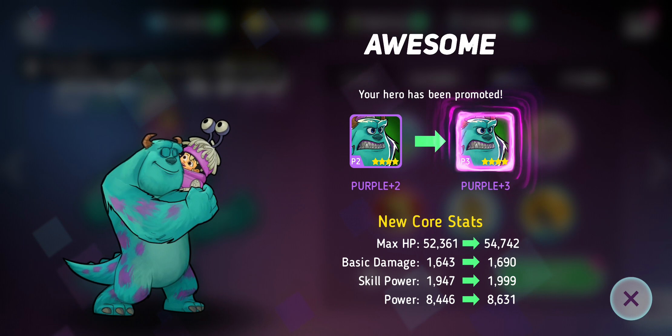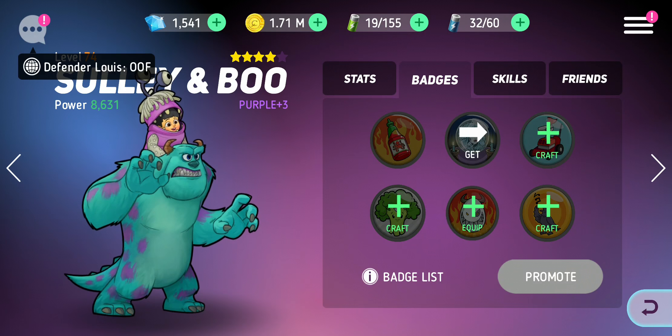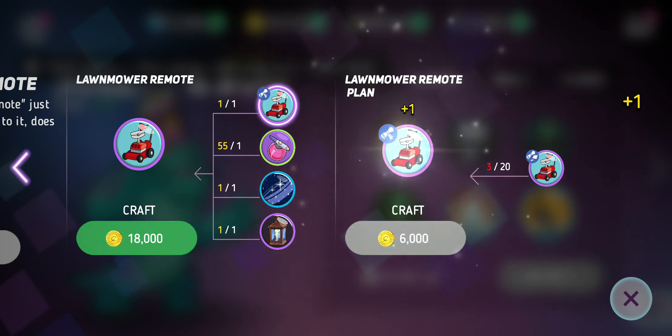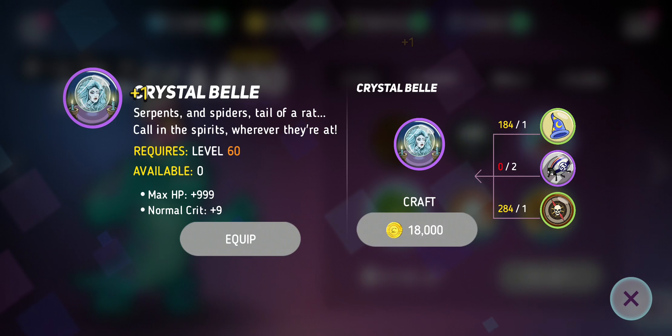As I say in every video, the overall power at the bottom is just stats really — it just shows how powerful it is, it doesn't really mean anything. It's the other things you want to look at. You always want to equip these badges because I use Sully for everything, so it's worth putting every single one on possible.